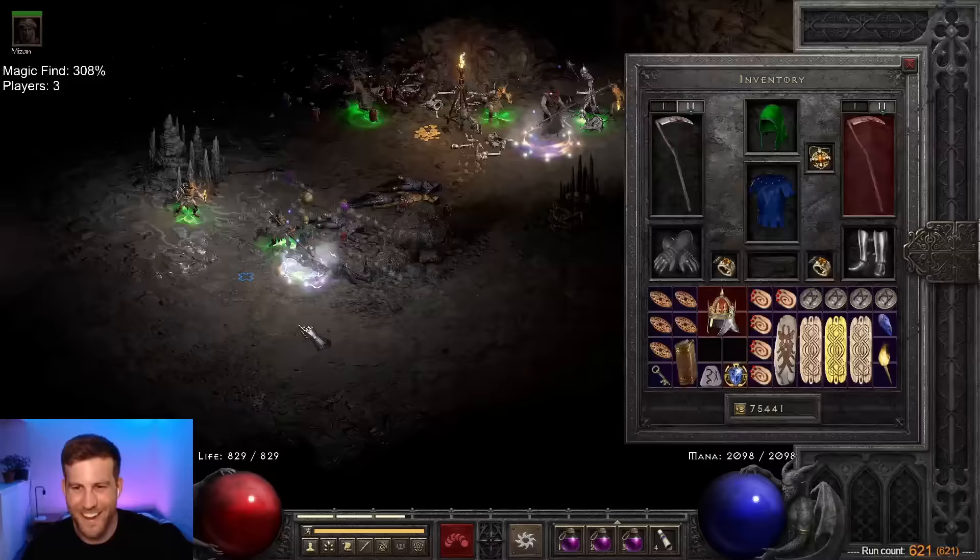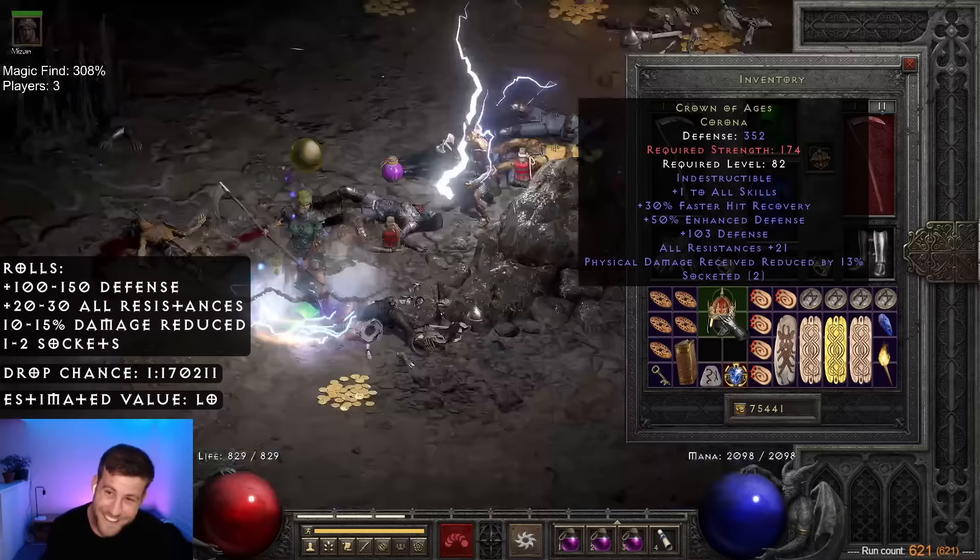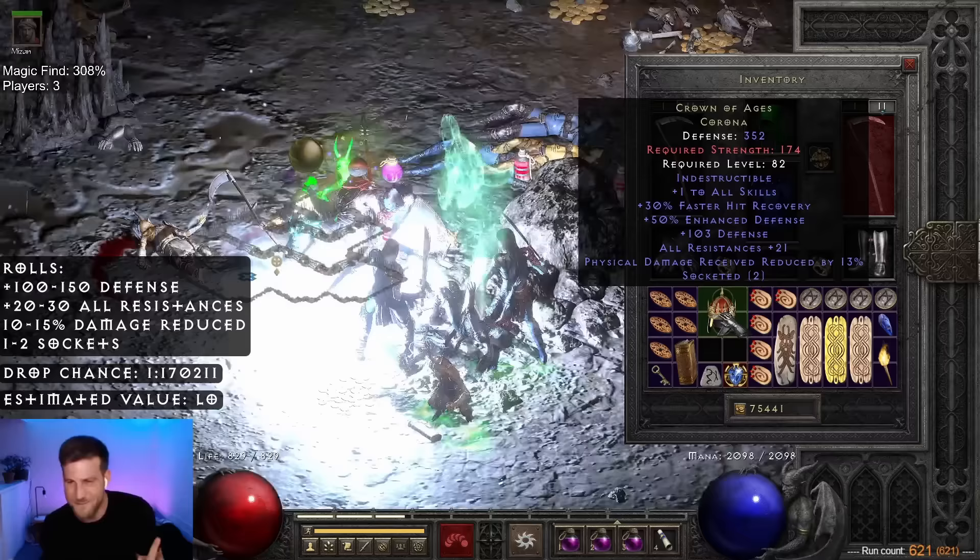Look what we've got here — we really want a 2. 2! Yes! 213 life, 21 all res. It's still a good roll because I got the 2, but could be better. That's awesome, man. I love this item so much — it's so nostalgic for me.